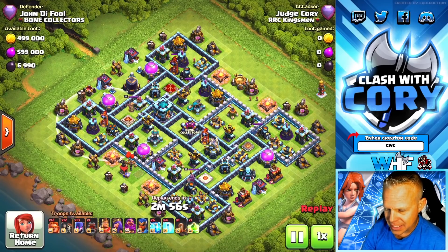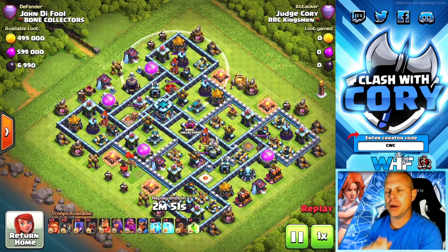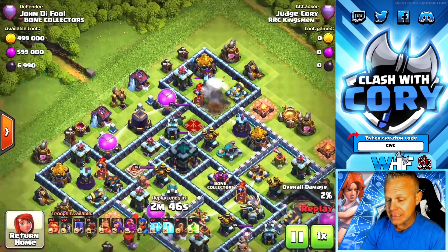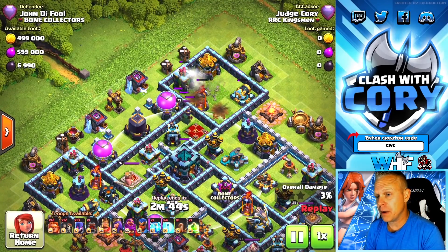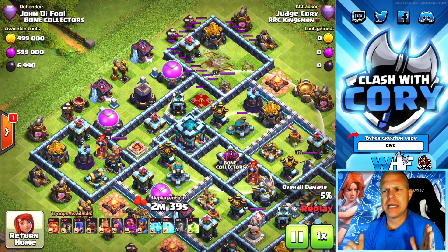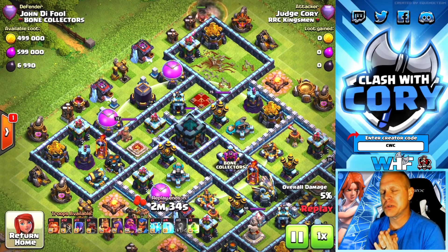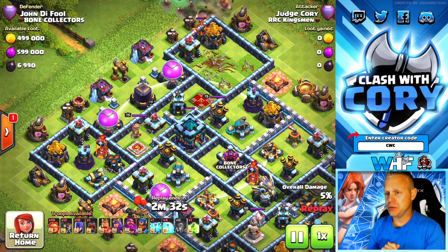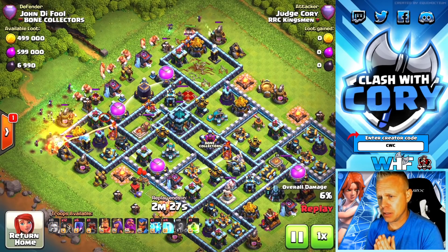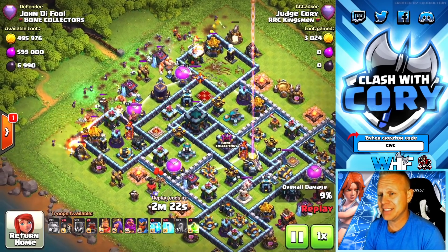On this base I noticed we had two single target infernos but also a multi right at the entry. If I tried to put any witches or giants there they'd get burned up, but I had to funnel that area to get into the Town Hall. So I elected to zap the multi since it was right there on the entry — that means I have to deal with two scatter shots, but hopefully I can time the Grand Warden ability to cover not only the Town Hall blast damage but also some of the damage from those two scatter shots. If I can get wall breaks into the base I can jump through to the back half.